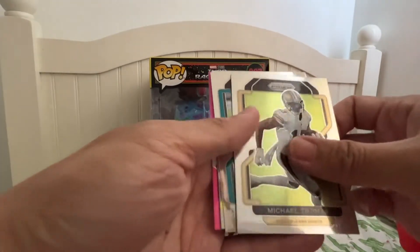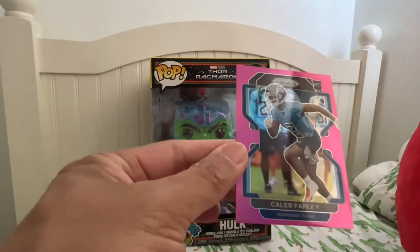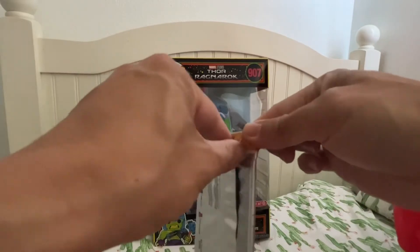Michael Thomas, Marvin Jones, Pete, and Rookie is Caleb. That's three packs already.